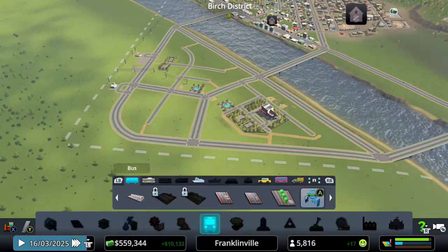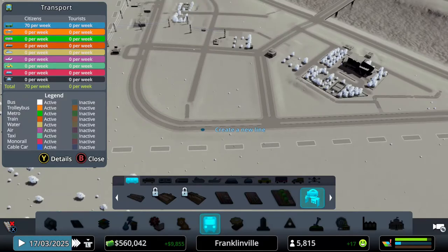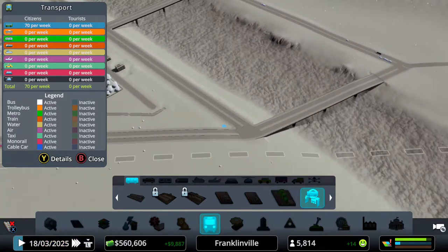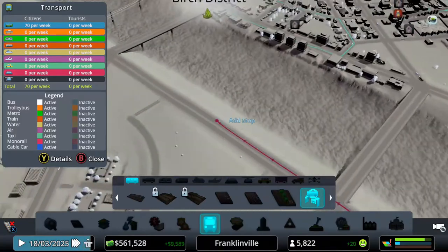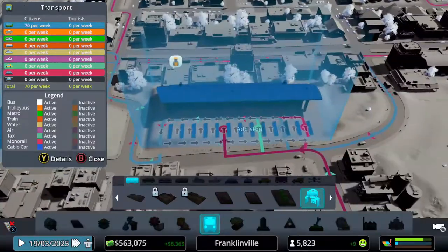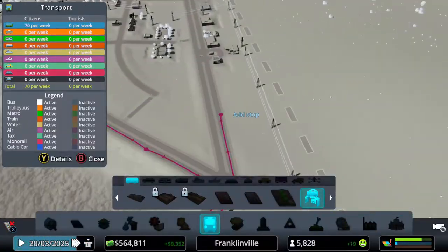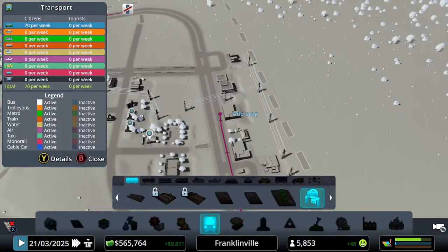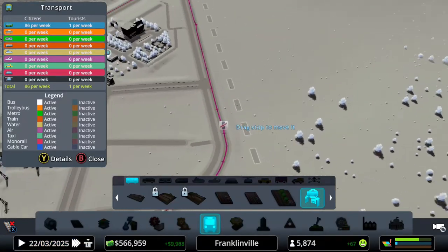Now we're going to create a bus line around this new area and connect it to the hub. That way the hub will be an excellent central location — if people want to get to different parts of the city they can just go to the hub, which makes life a lot easier. Perfect!